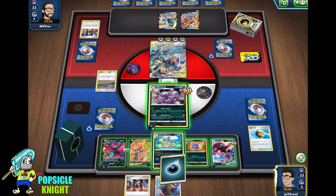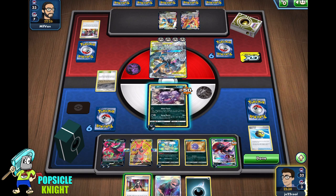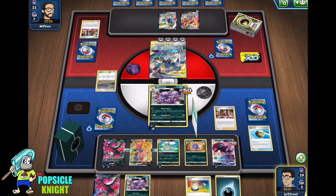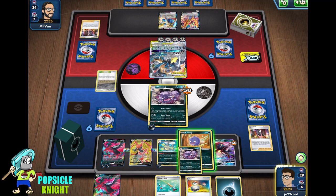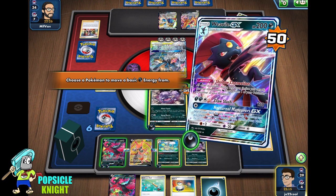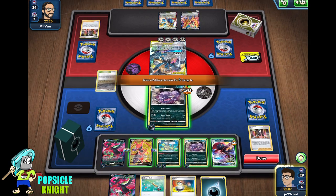I'm just going to put the EXP Share on Moltres, put an energy on Galarian Weezing to double that up. Exciting Stage, get another energy. I'm going to Marnie, hoping to get another Weezing. Sweet! At least we have a backup on our next turn — that's exactly what I was looking for. So we can evolve one. What I'm going to do here is transfer all the energies onto our Weezing with Weavile's Shadow Connection ability, and that should increase Weezing's Smogburst attack.